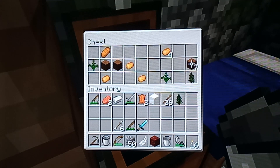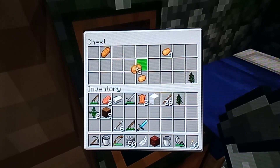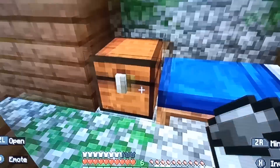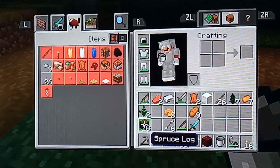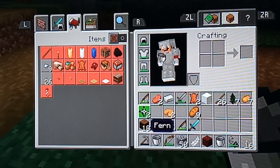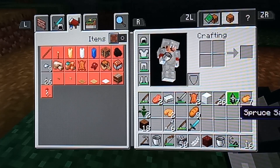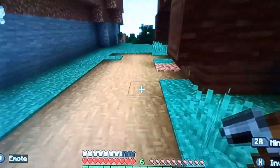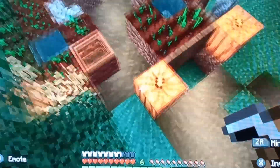If you go into someone's house, commonly there is a chest inside. Whenever I find a chest I always take all the stuff — nobody will really care. After having a look in everyone's chests, I found 18 spruce logs, two ferns, two pumpkin pies, some spruce saplings, and seven potatoes.